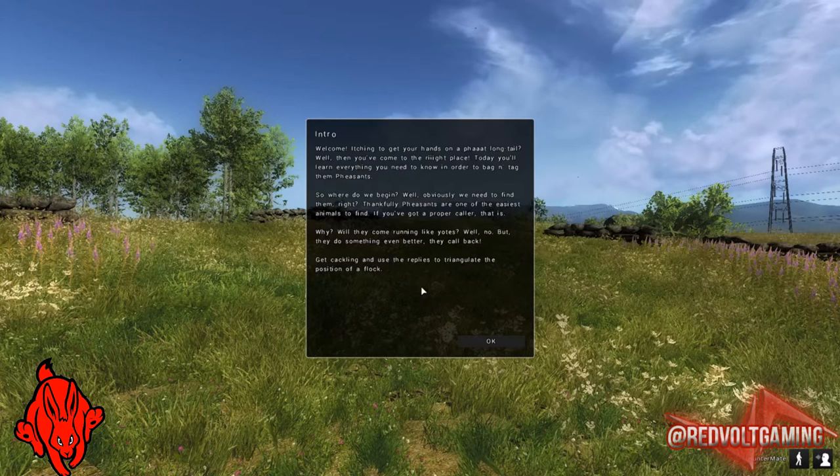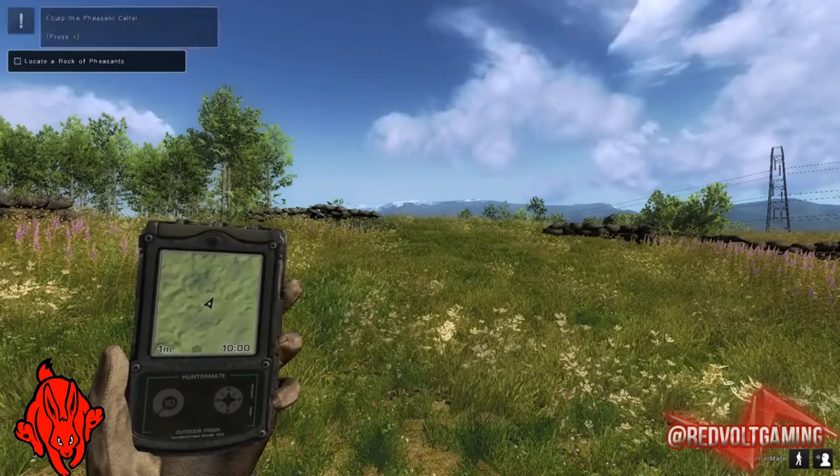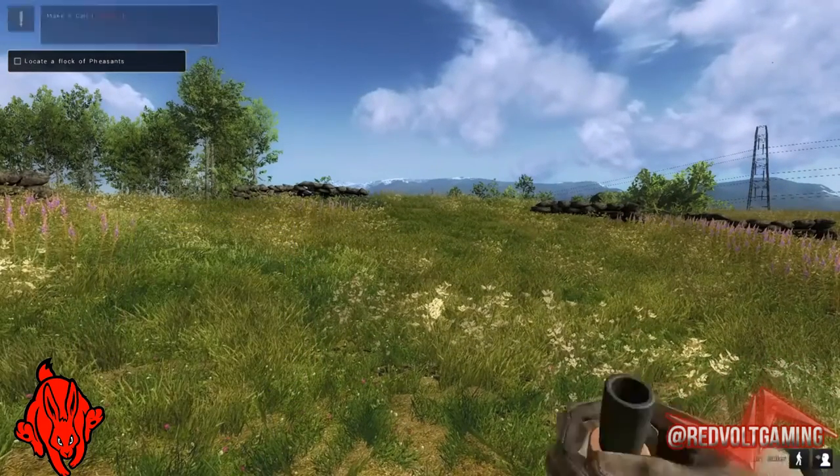Get cackling and use the replies to triangulate the position of the flock. So it's asking me to get the caller out, very similar to the deer caller.